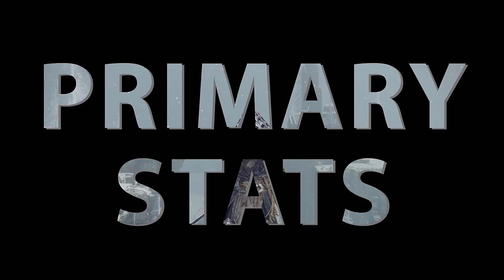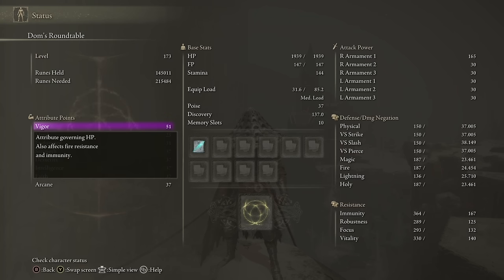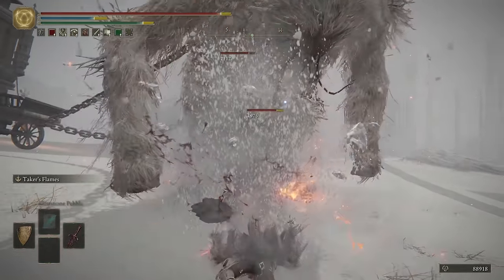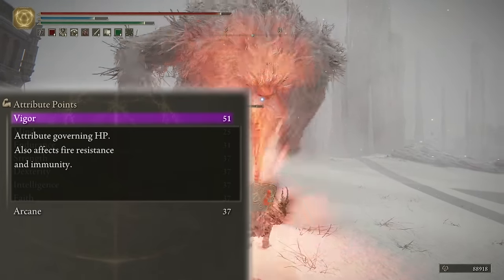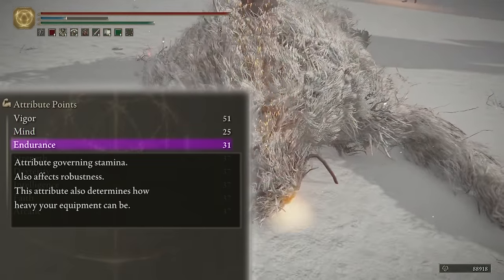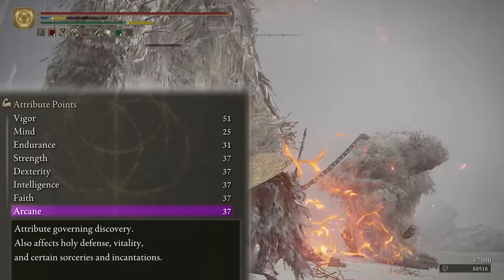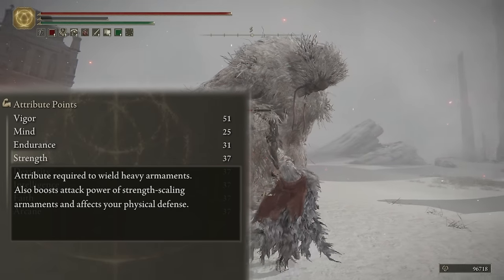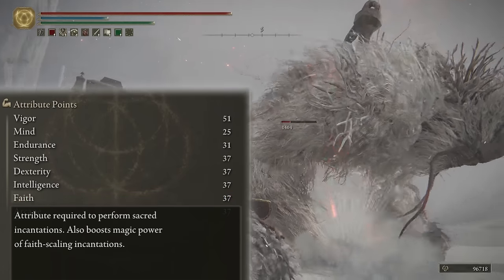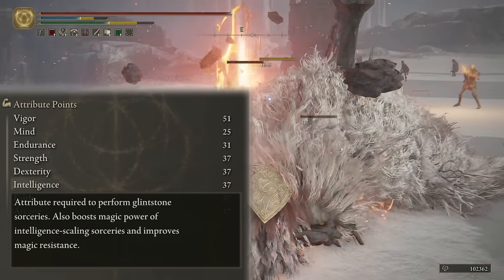There are a few nuances with what stats increase what. Vigor obviously increases your health, but it also increases your fire resistance and immunity. All stats increase your resistances to an extent, but some are better than others. Mind along with FP also increases your Focus resistance. Endurance, along with affecting stamina and equip load, increases your Robustness resistance. Arcane increases your Vitality resistance. As for the other damage stats — Strength, Intelligence, and Faith pretty much just boost the attack power of their relevant weapons and spells.